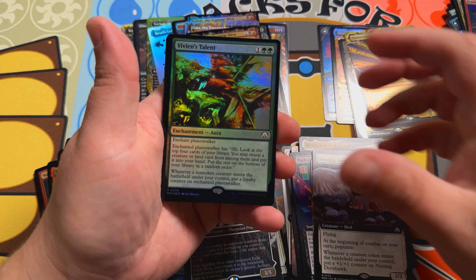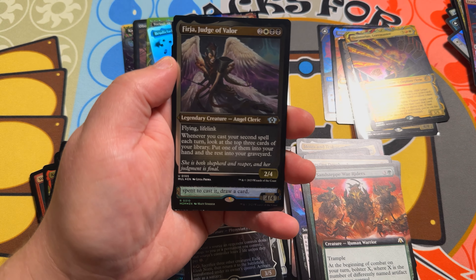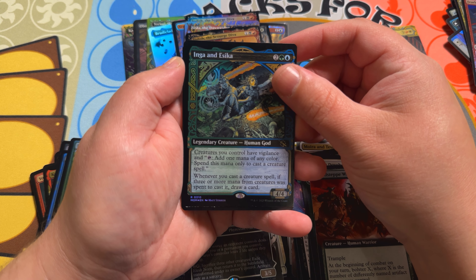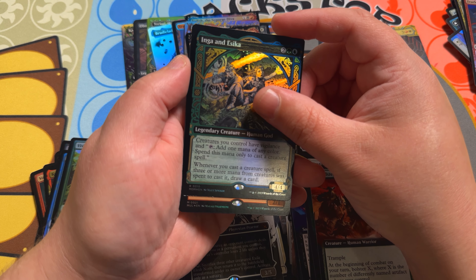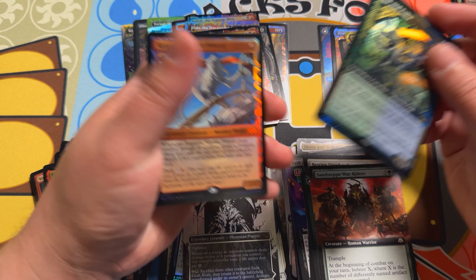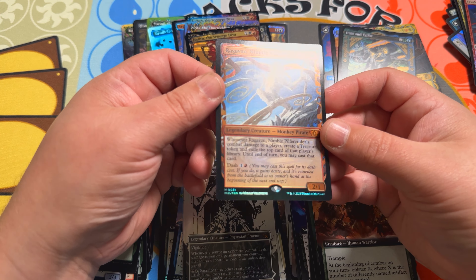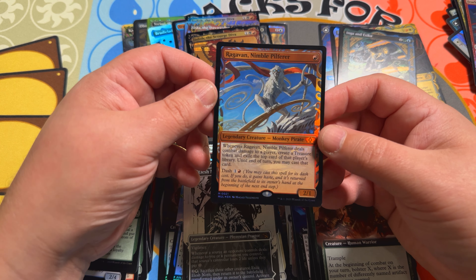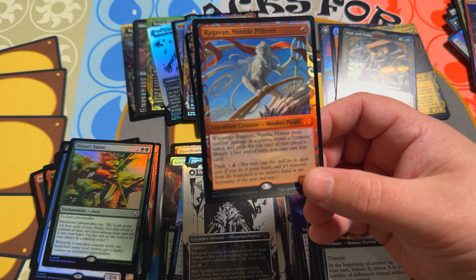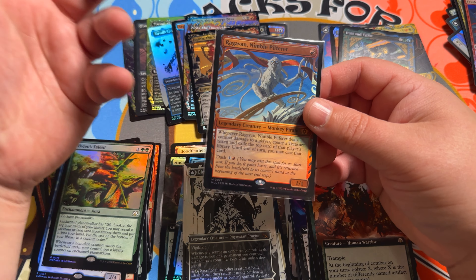Vivian's Talent, Holocrons Were Born, Sandstep War Riders, Renata, Ferja Judge of Valor, Inga and Esika. Alright guys, this is it — the last chance — and it is in fact a mythic. It is a 2/1. It is a Ragavan Nimble Pilferer! Not the serialized version, but this is what we were talking about, what would make the icing on the cake for this box. Last-pack magic — not the halo foil but still a gorgeous foil of Ragavan Nimble Pilferer in that Kaladesh Invention style frame. What a way to end the box!